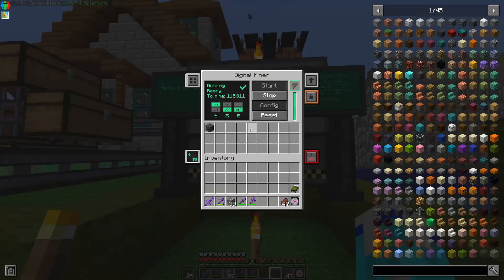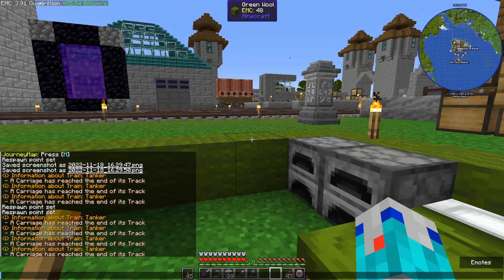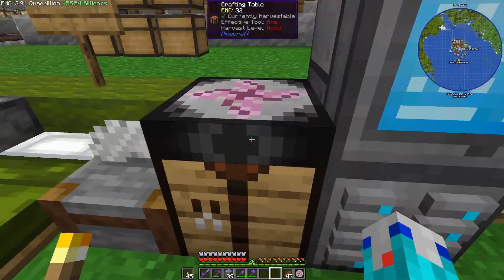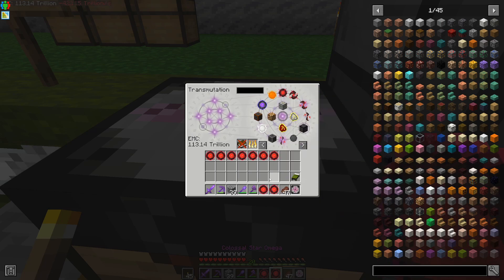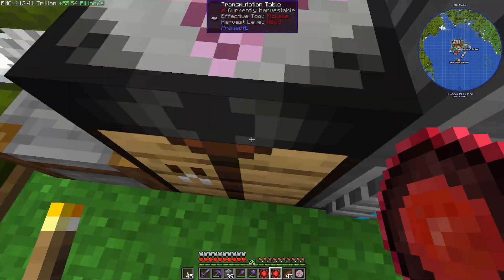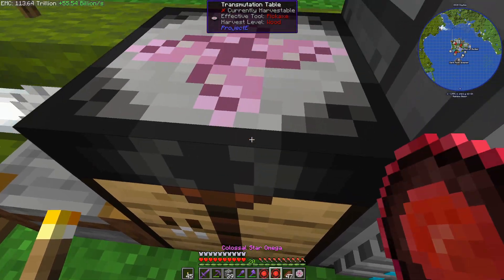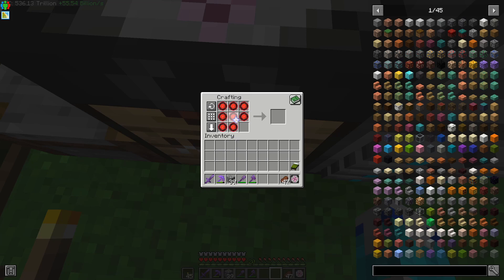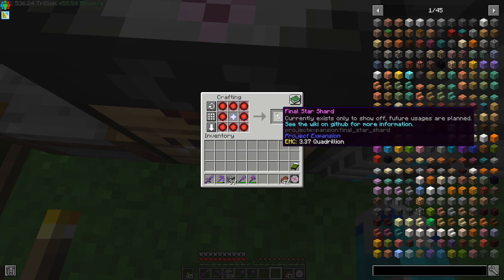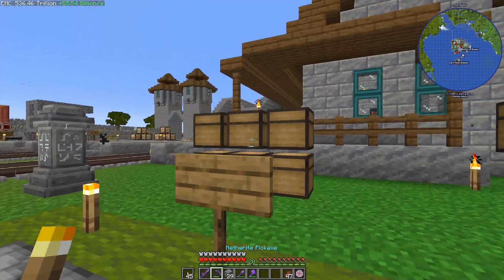This thing is still running at 115,000, but as you can see up here we are now at the EMC level to go ahead and make the final star - I think it's called something like that. So I wanted to craft that so you guys can see it. Whoops. There it is - Final Star Shard. Boom.